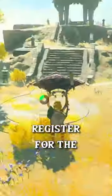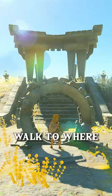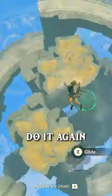Once you're there, register for the diving challenge by touching the green portal. Then walk to where the ring showed up, press A to jump through, and you're gonna dive down. Make sure to go through all the rings, otherwise it'll make you do it again.